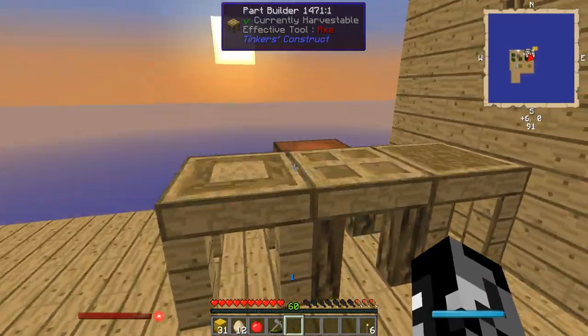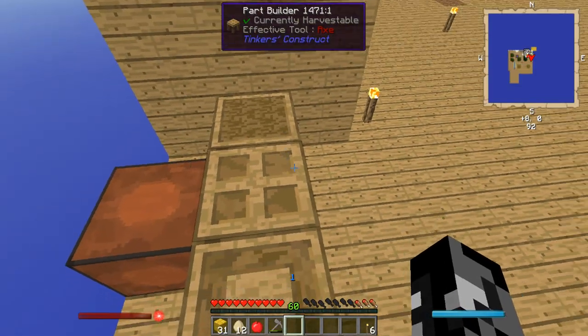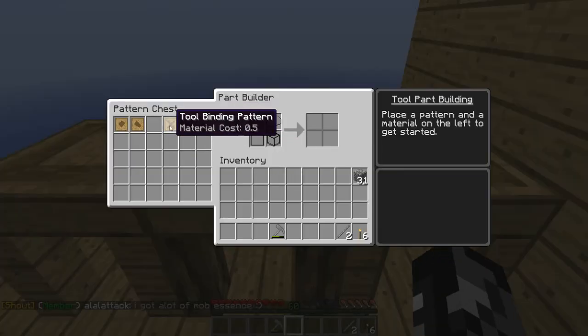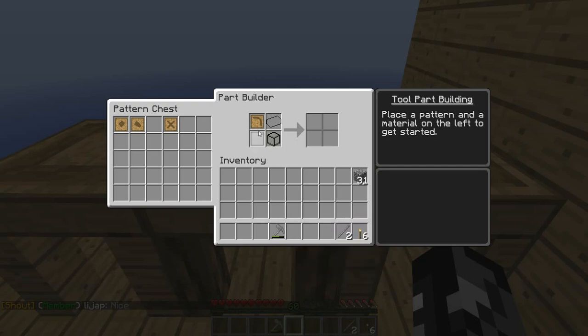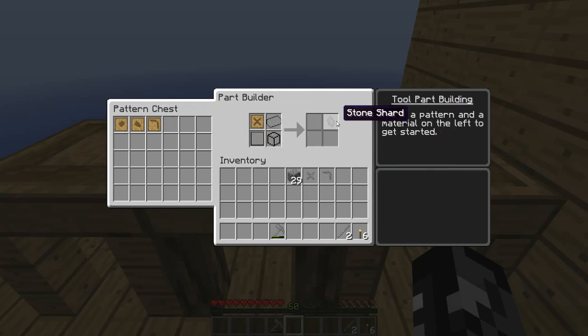Next, we're going to get over to the Tinker's Construct area. I rebuilt my Tinker's stuff and moved my stencil table — it was the only thing that survived. These patterns actually survived, which is nice. I've got the parts I need built out, so we're going to build these parts real quick. We've already made a hammatic — a stone one — and I showed you how to make a wooden one earlier. This time we're just going to be doing a pickaxe head, very simple. It just needs one piece of cobblestone.